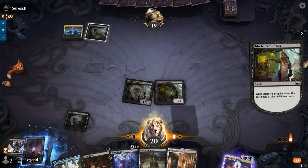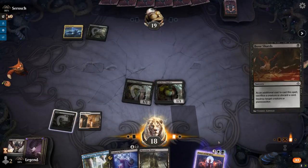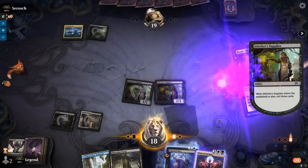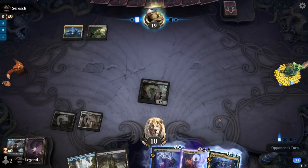Interestingly, I could Bone Shards discarding Unburial Rites and killing my own Stitcher Supplier, so I can potentially reanimate next turn already. It's a bit of an all-in play, but I can discard the card as an additional cost and kill my own Supplier. Then next turn with the Phyrexian Tower, if the other Supplier is still around, we can reanimate our Praetor already. Sometimes in Historic it's all about being as fast as possible.